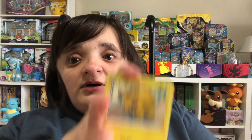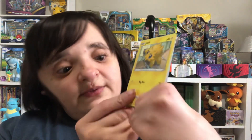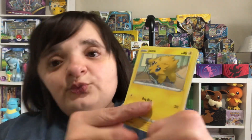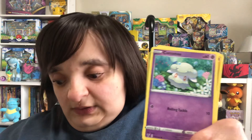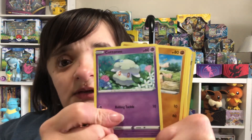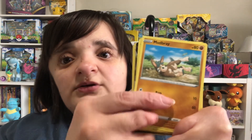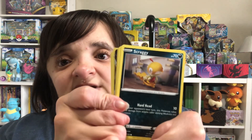So that's the common — four from the back. I must have been in the middle of doing the card trick when the alarm went off. We got a Joltic, a Cottonee, Mudbray — this might be a repeat of some of the cards we got earlier — Slugma, and Graggy. That is a new card.